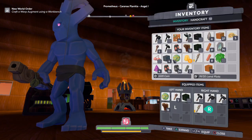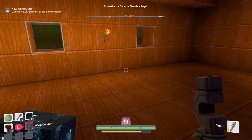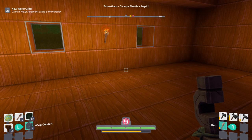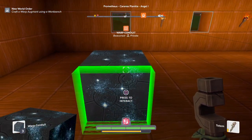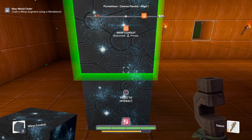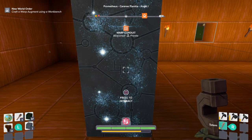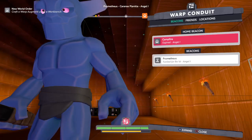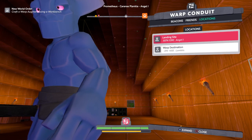I need to put on these warp blocks. This is kind of showing you how to do this. Take those off, and then I'm going to interact, and locations.